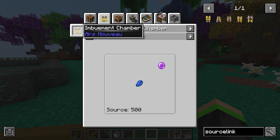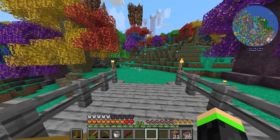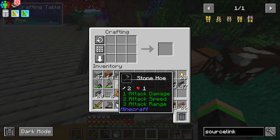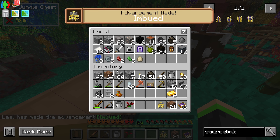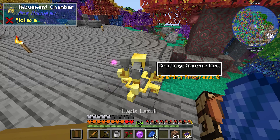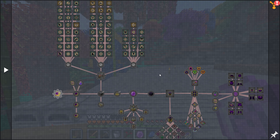Now we're going to move on to a different source of magic — that is Source in the Ars Nouveau mod. To make that, we need to get some Source Gems. To make Source Gems we need to have the Imbuement Chamber and then start throwing either lapis or amethyst into the chamber. All these things need Arcwood, so that's another good reason to be at one of these forests. After some time, there we go — we got ourselves a Source Gem.